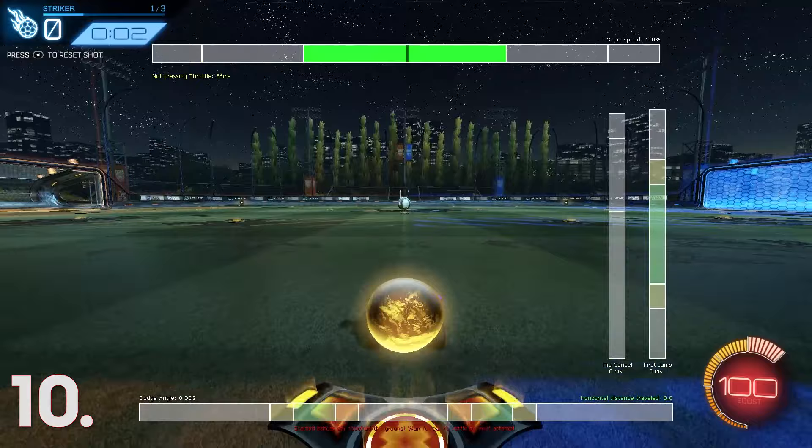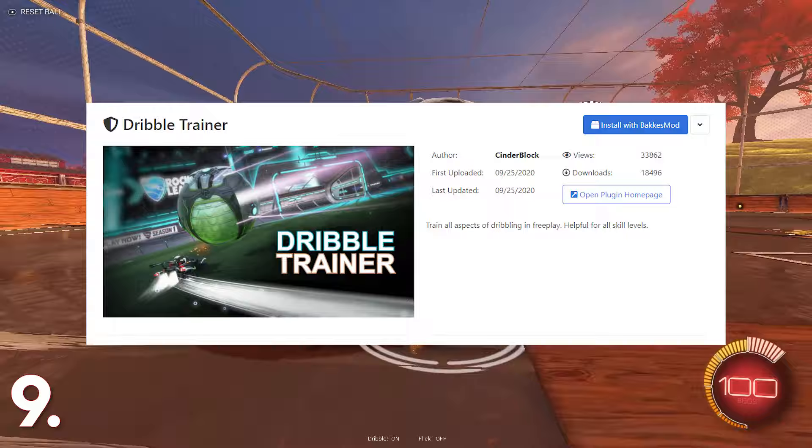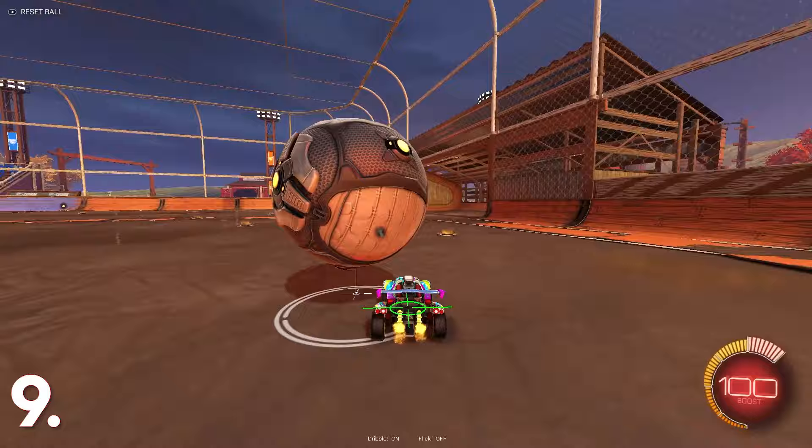At number 9 we have the Dribble Trainer. Just like the Speedflip Trainer, this plugin is used for learning a mechanic — in this case, dribbling. This plugin basically tells you where to keep the ball on your car, and when the ball drops from your car, it automatically pops it onto your hood. There's also a Flick Trainer in this plugin, but I never learned how to use it.